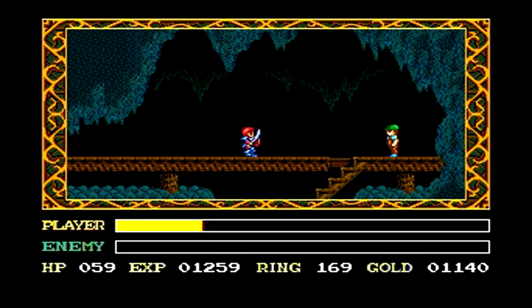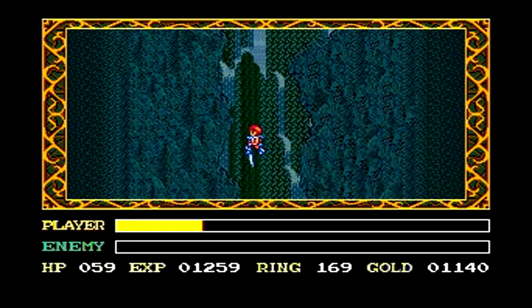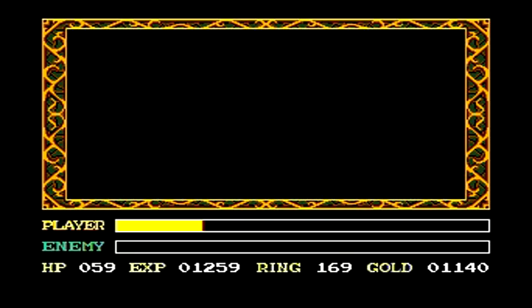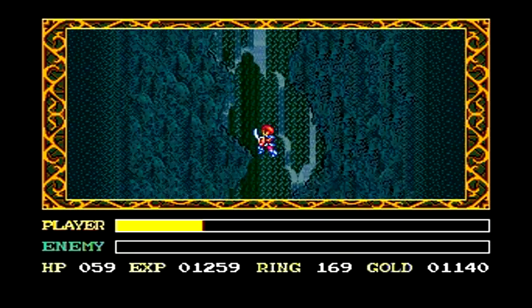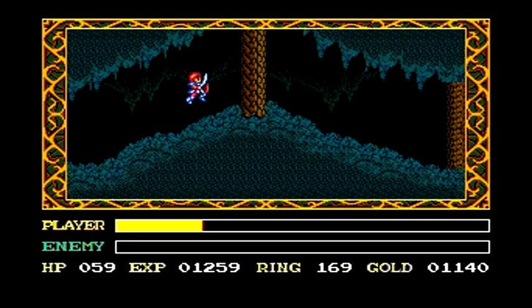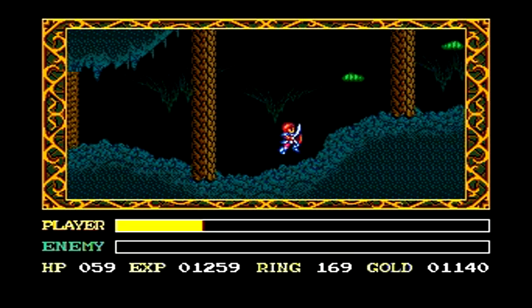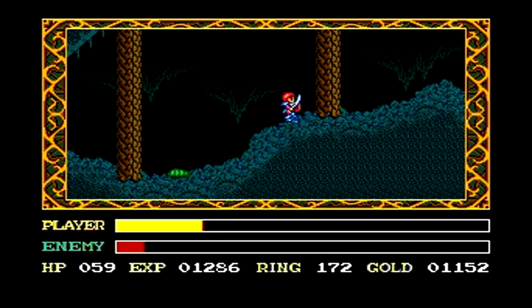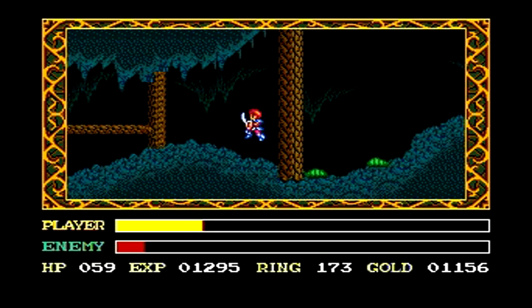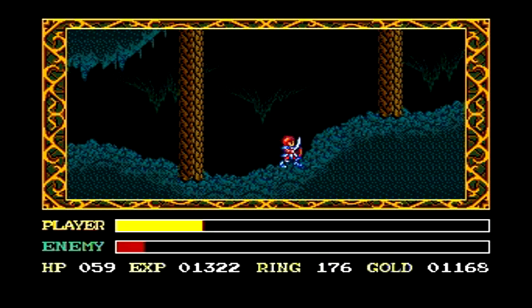Once you're back in the room where we met up with Chester for the first time, head down the stairs now. You'll be in a big, long mineshaft type area that just falls straight down. Drop down for two separate screens before you reach the bottom. On the next screen, you're going to have some slugs falling down from the ceiling again. Attack these slugs while they're falling down, or when they hit the bottom you'll have to duck down to do a sweep at them, and hang around here for a little bit to destroy a few of them and get some experience.